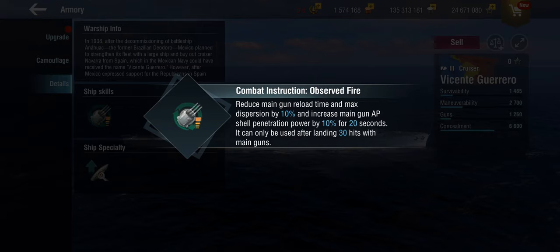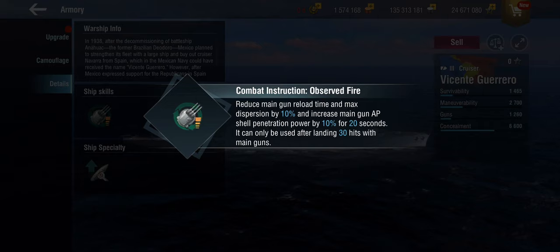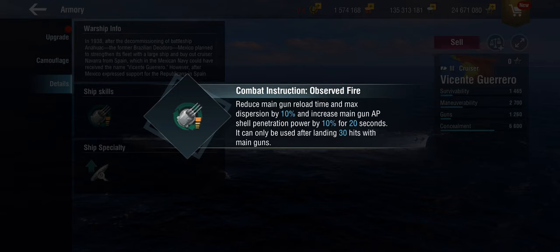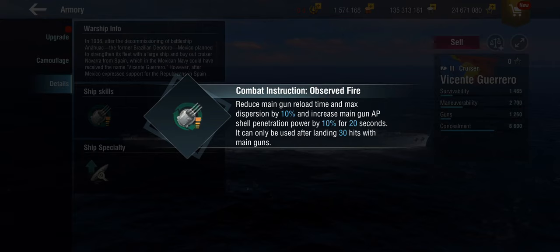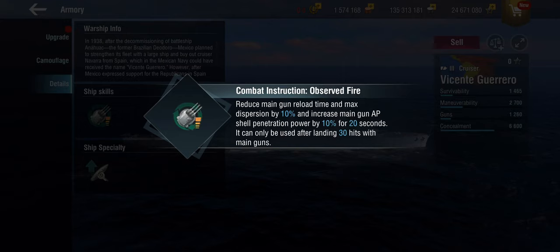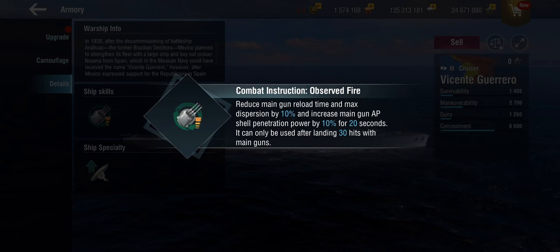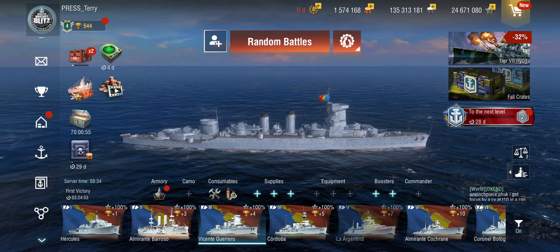The combat instruction is basically a charge-up special. You need to land 30 shells on target to charge it up, then you can use it. For 20 seconds you get a 10% dispersion buff and 10% penetration power buff. Once used, it charges up again — it's not a one-off. There are also multiple levels: the entry-level one gives 10% for 20 seconds after 30 hits.